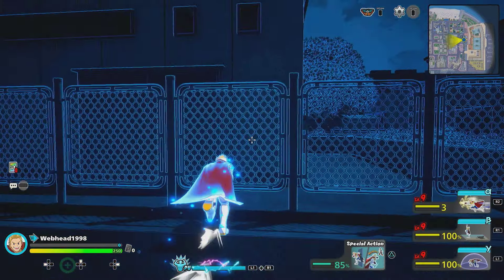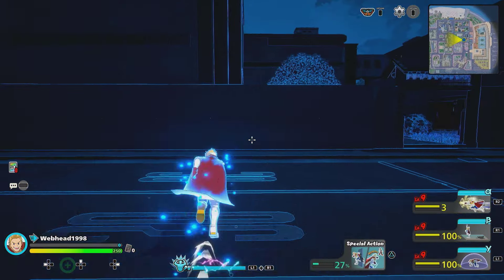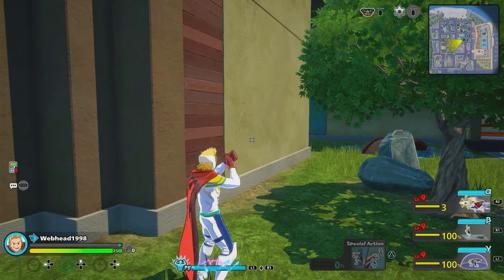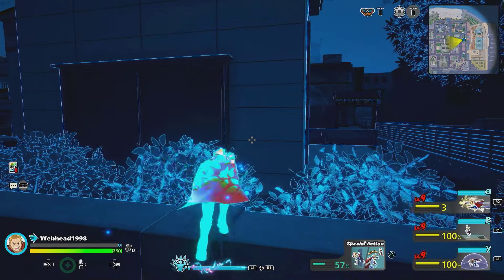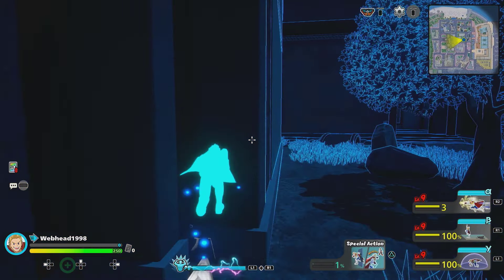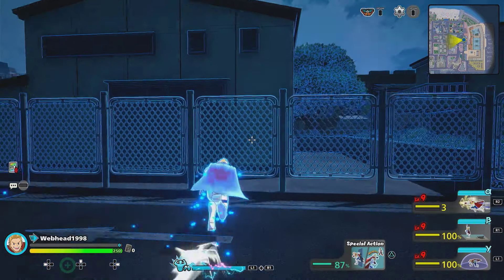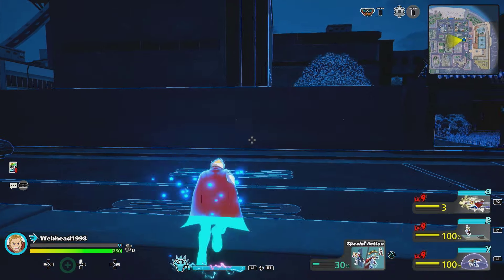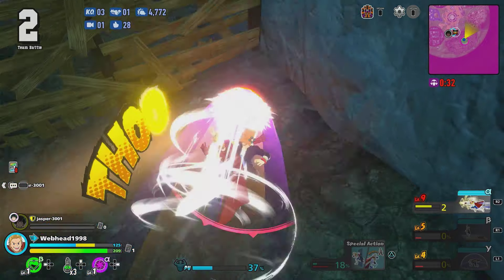And finally, we have Mirio's special action: permeation. While active, this makes Mirio invulnerable and lets him walk through objects. While active, you cannot interact or attack anything until it runs out. And if the permeation runs out while you're inside something, it will push you out from where you entered, giving you some really cool options for escape mix. For example, you could permeate through a wall while being chased, and they will assume you kept running — but you can just pop back through the wall where you entered and duke them.